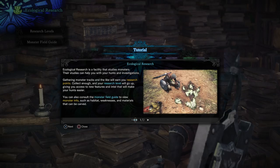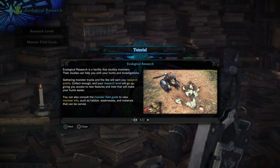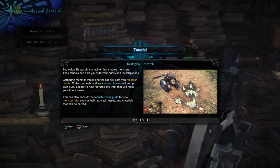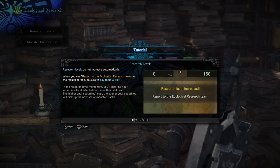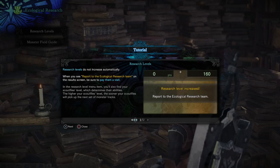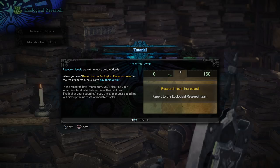Ecological Research is a facility that studies monsters. Their studies can help you with your hunts and investigations. Gathering monster tracks and the like will earn you research points — collect enough and your research level will go up, giving you access to new features and intel that will make your hunts easier. You can also consult the monster field guide to view monster info such as habitat, weaknesses, and materials that can be carved. Research levels do not increase automatically — when you see 'report to the ecological research team' on the results screen, be sure to pay them a visit. The higher your scout flies level, the sooner they will pick up the next set of monster tracks.